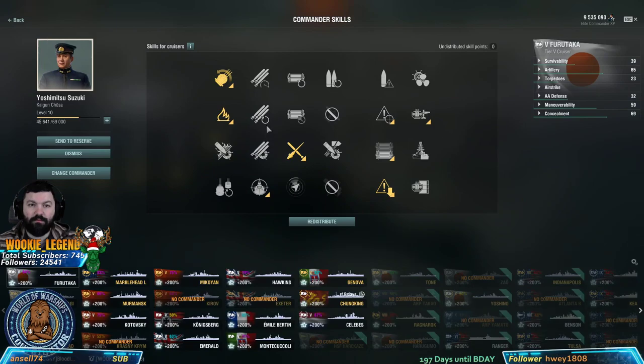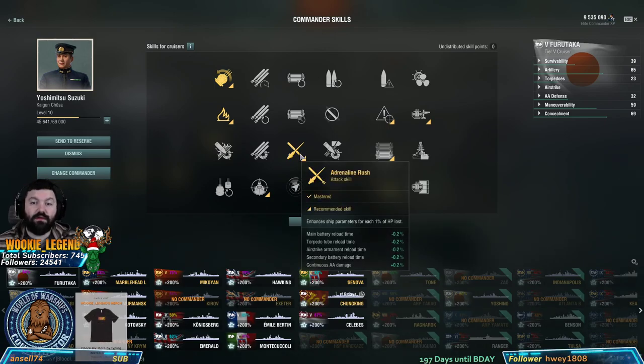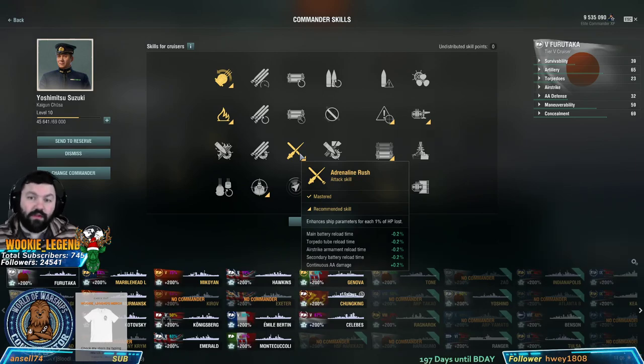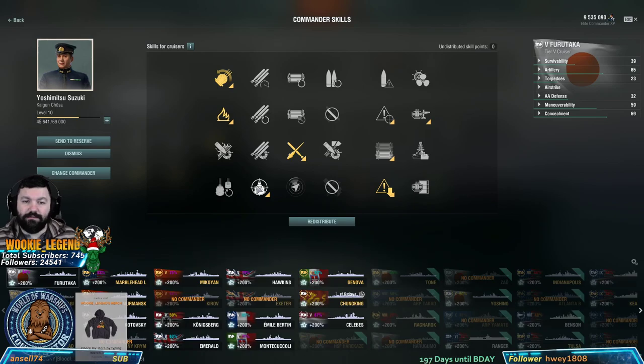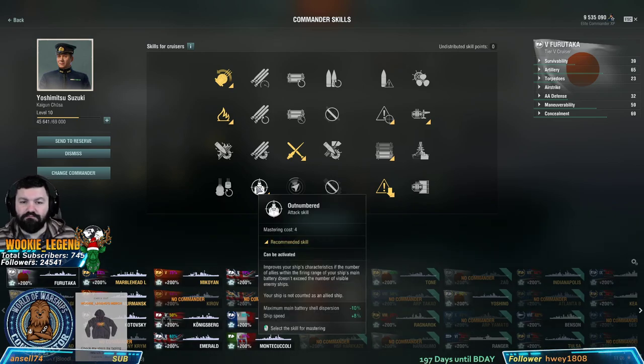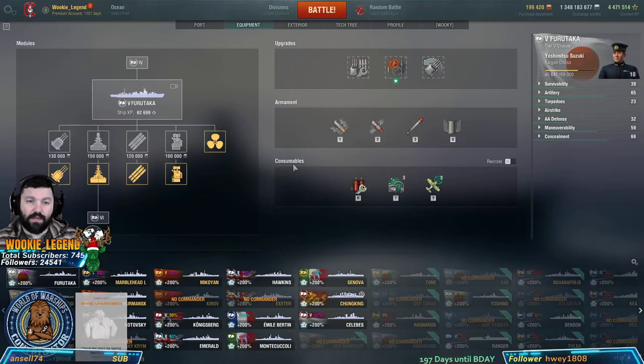Let's look at the captain. Another turret rotation skill which is what gets it to 22 seconds, then fire control, adrenaline rush - so the more we get hurt the faster we reload - and then concealment. This is the first 10 points for me. Most likely you're not going to play the ship long enough to get more points, but if you do there are some guidelines you can follow.